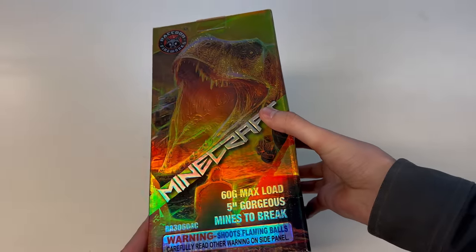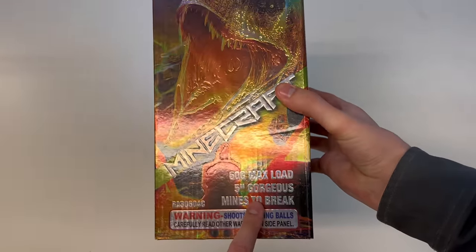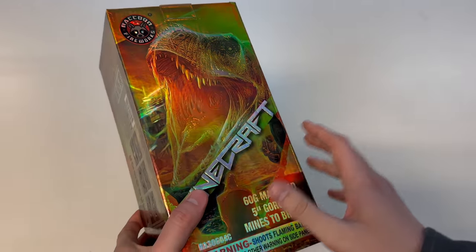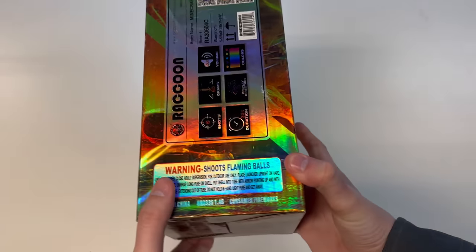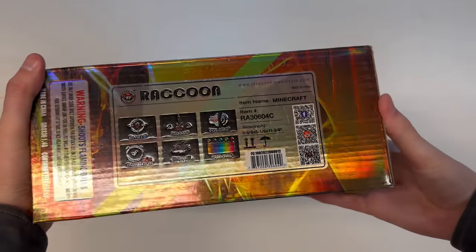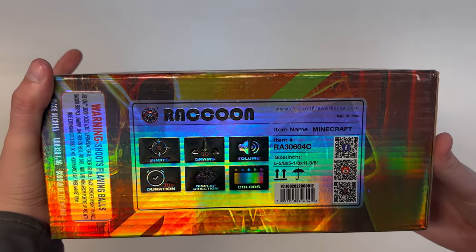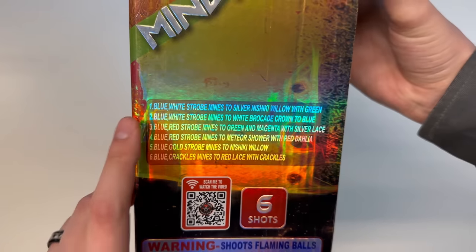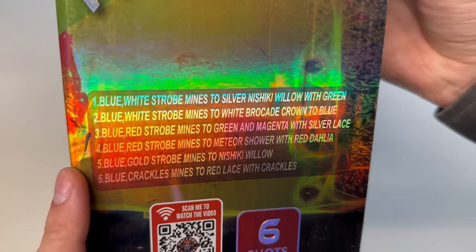Reflective labels, so some of this might be hard to see, but these are five-inch gorgeous mines to break — a lot like the Minecraft shells that we've seen from Superior Fireworks. All your specs here are on the side, pretty similar to the other Raccoon kits we took a look at. And then your effects should be listed one through six right here, and I'll just get you guys an up close shot of that.